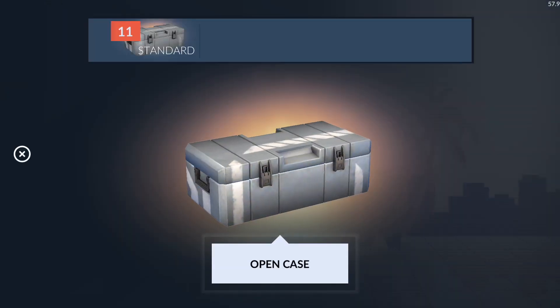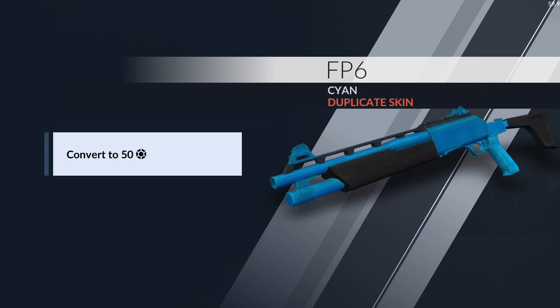Ash on the P90 twice in a row, then Ash again. What even is Ash? That should not be a skin. Okay, and a Cyan — lame.